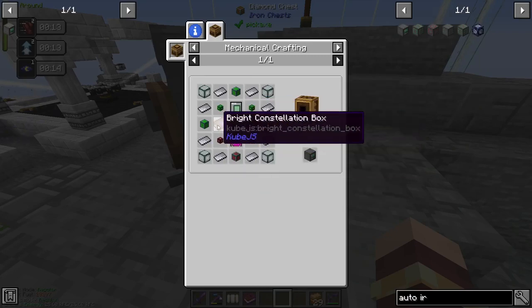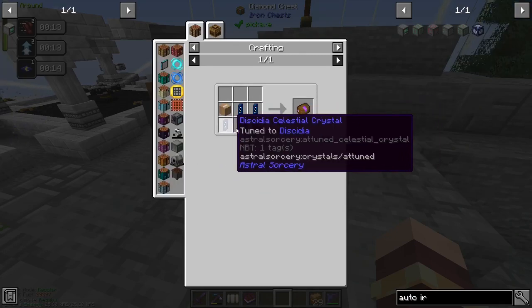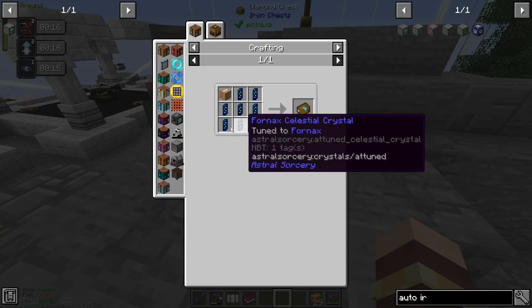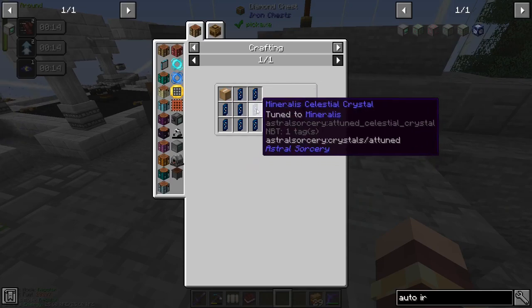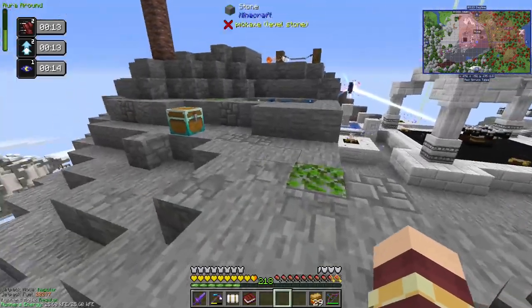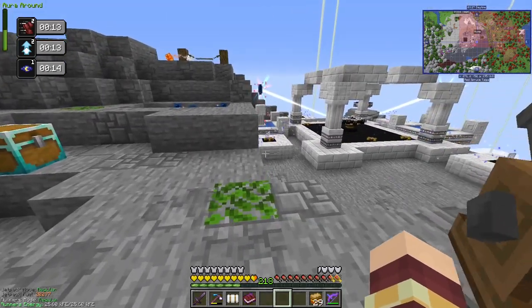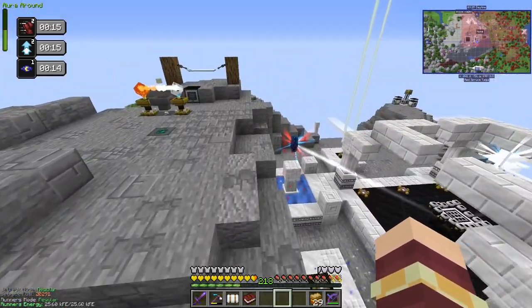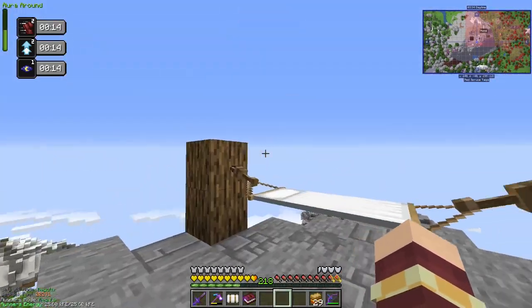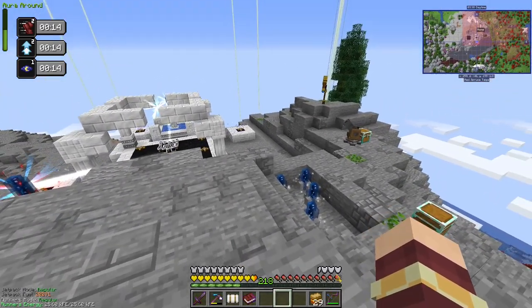Everything is easy except for these two. This one needed all of the bright constellations — a celestial crystal attuned to each of the bright ones. And this one needed a celestial crystal attuned to each of the dim constellations. That took maybe 45 minutes just to attune all of those. I had to sleep because they're not always visible, so you had to do some and then sleep, then pass the daytime. Took about 45 minutes.